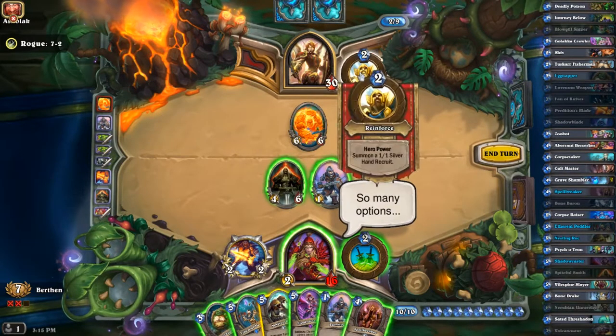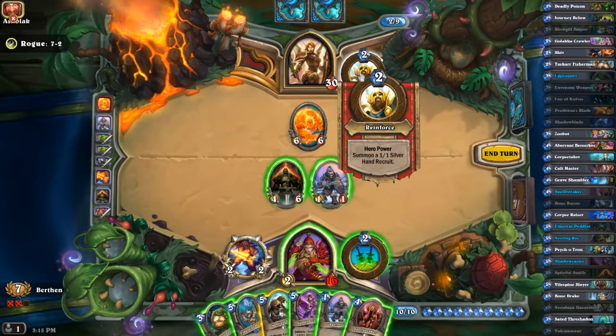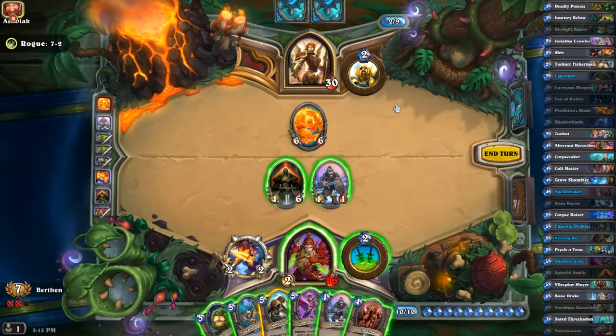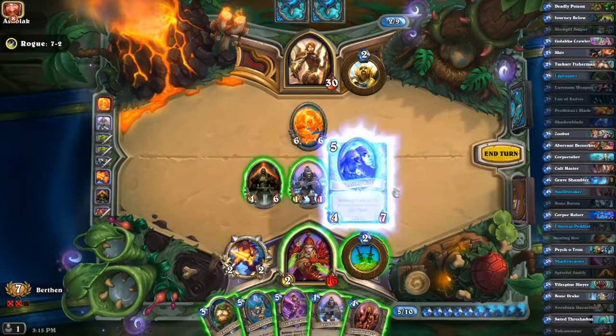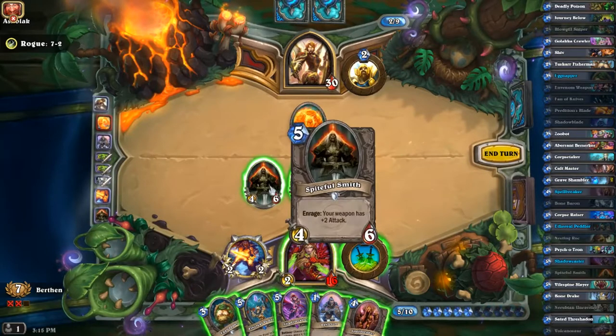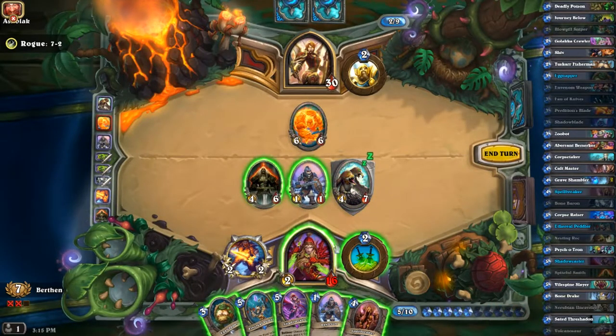He purposely didn't use his hero power to not grant me that value — a pretty smart move in my opinion, because that thing wasn't going to do anything besides trigger the effect. So now is when I actually need to taunt, because then this doesn't die to that and I can possibly trigger the value later on.